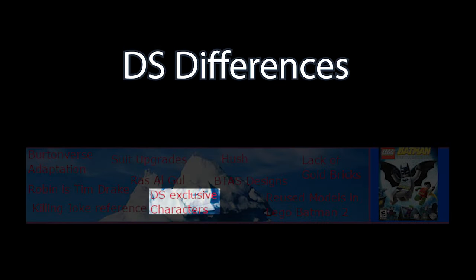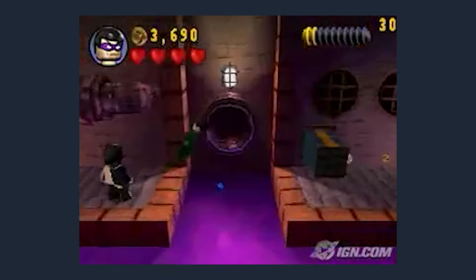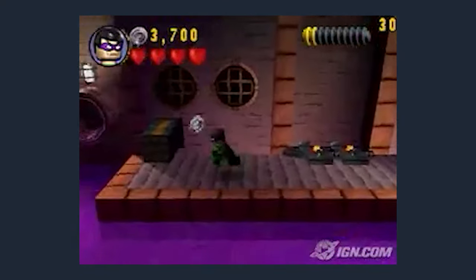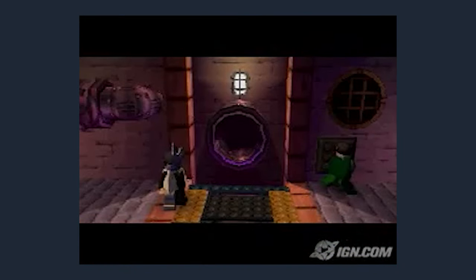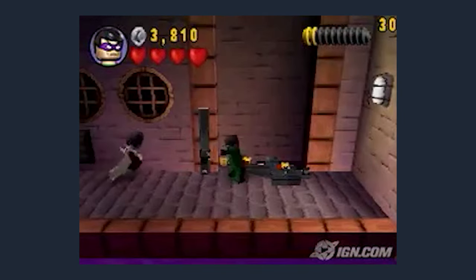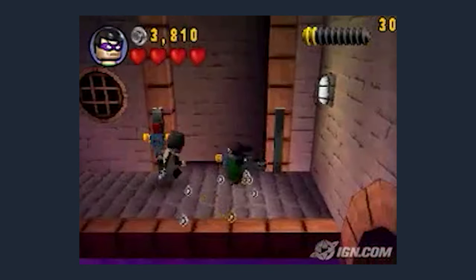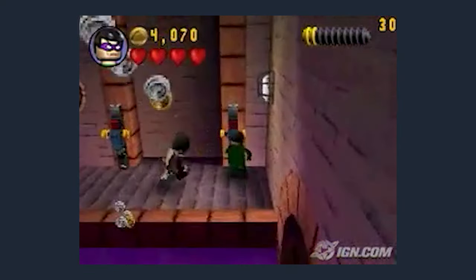The DS version of the game is quite different from its console counterparts, due to both the hardware limitations of the Nintendo DS and its unique features. Things such as story mission differences, entirely different level gameplay, different Batcave and Arkham Asylum hub designs, and a closer camera perspective are seen in this version. Some of its limitations only help to add to the creepiness of the feel of the game.